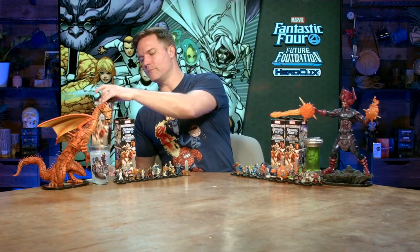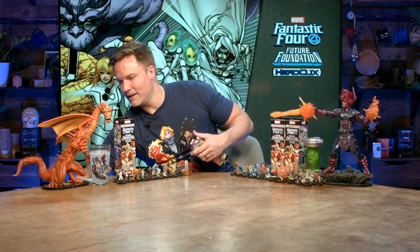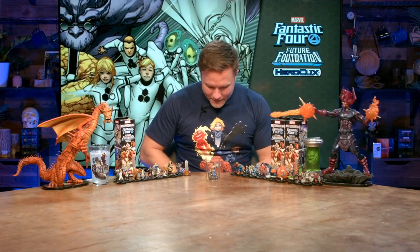Without further ado, I'm just going to jump into it. If anybody's wondering who the giant dragon is on the right of me — yes, that is Fin Fang Foom. Yes, he is orange, and yes, he is from the 2007 Wizard World in Philadelphia. I had to pull that guy out of the vault because the first issue of James Robinson's Fantastic Four run has Fin Fang Foom, and we've also got this brand new beast Galactus here as well, so I had to show him off a little bit.